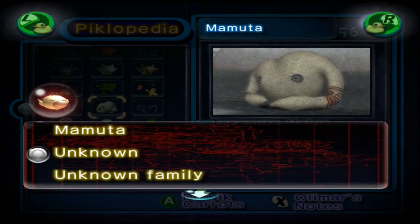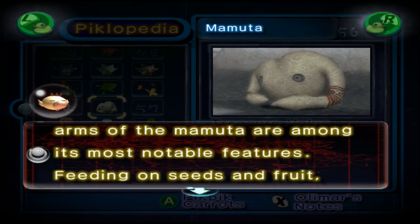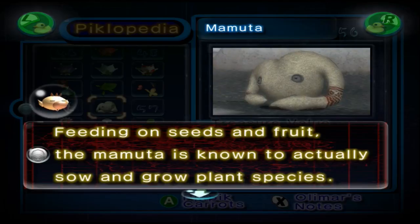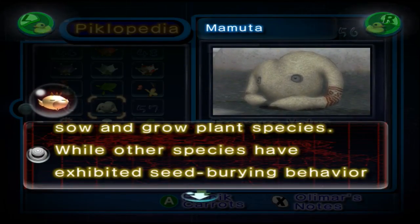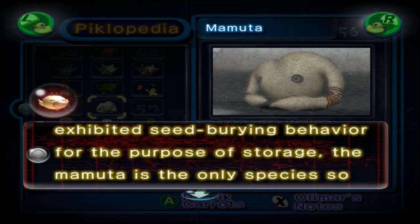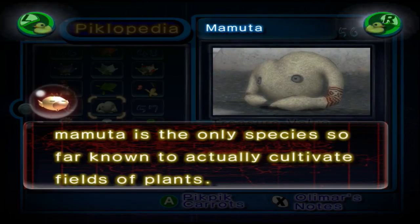Mammuda, unknown family. The imbalanced asymmetrical arms of the Mammuda are among its most notable features. Feeding on seeds and fruit, the Mammuda is known to actually sow and grow plant species. While other species have exhibited seed-bearing behavior for the purposes of storage, the Mammuda is the only species so far known to actually cultivate fields of plants.